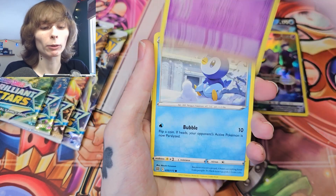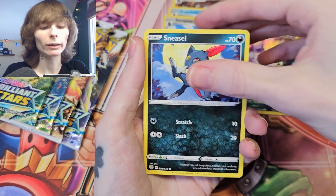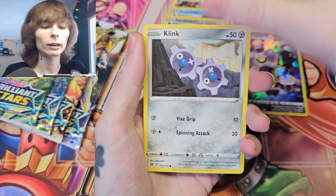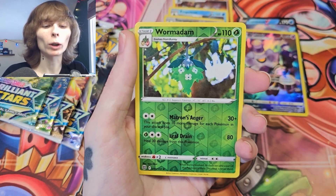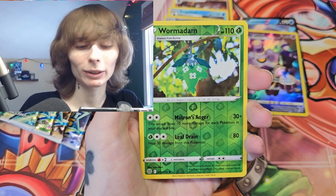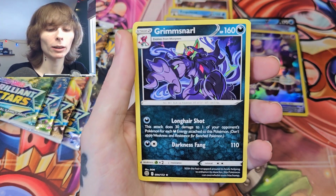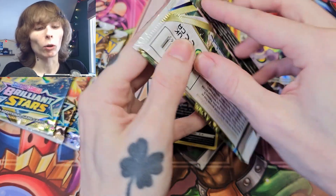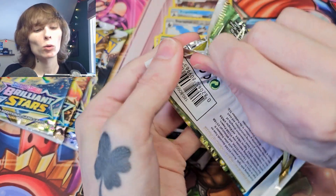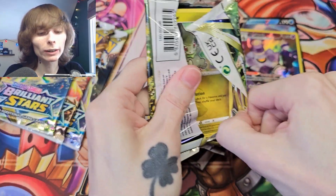Plato, Piplup, Turtwig — nice! Klang, we've got a Spiritomb, a Wormadam — that is adorable. And a Grimmsnarl. Okay, well, alright, next pack — come on, let's see what we can do here.